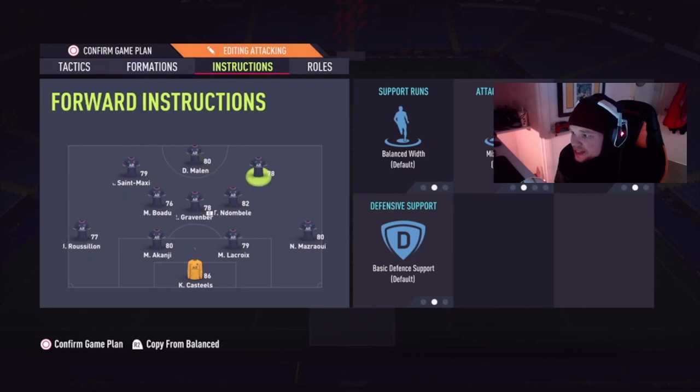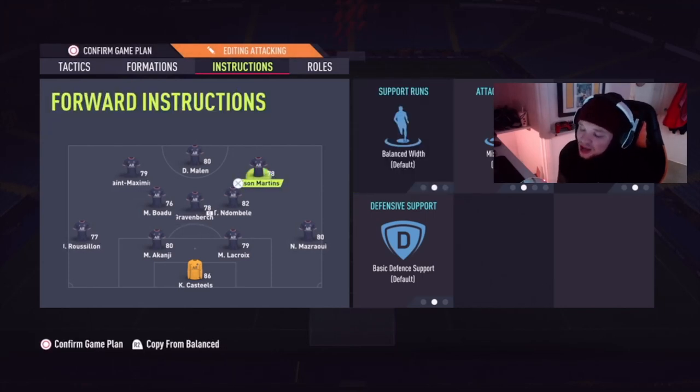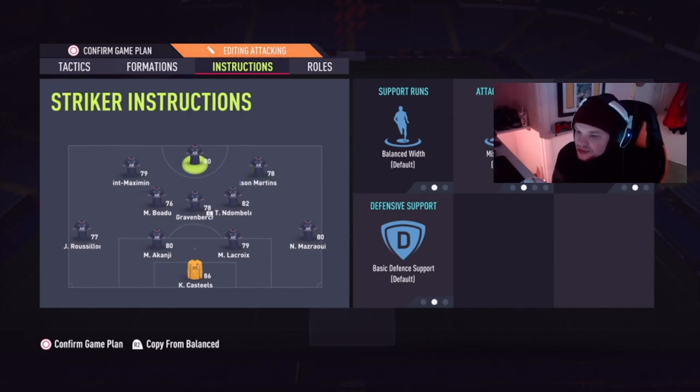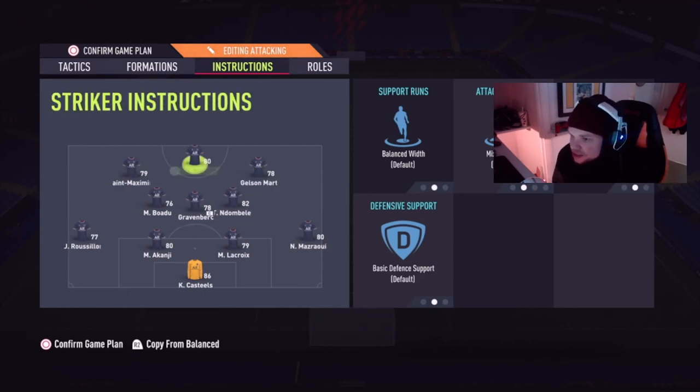On the right forward and left forward I keep instructions on balance — I don't want to always go through the middle. Even though this team setup is narrow, I do want them to push out sometimes. If you're just constantly headbutting through the middle, it's easy for defenders to read what you're doing. You need that little bit of width sometimes to change up your play and keep the opposition guessing about how you're going to attack.